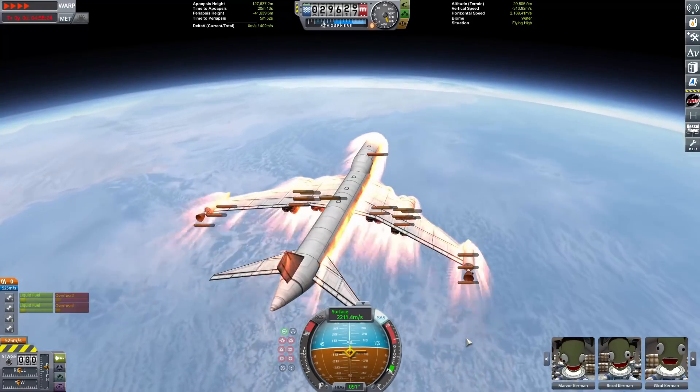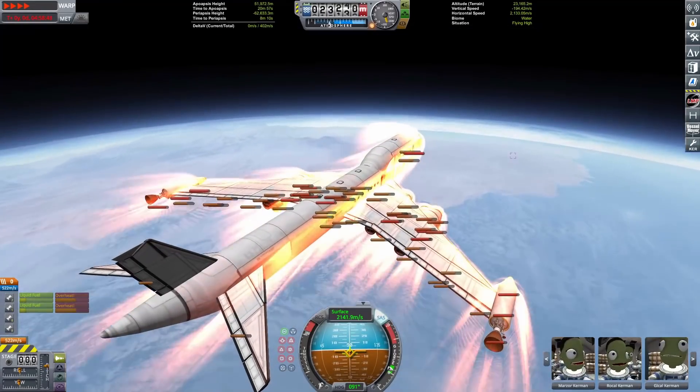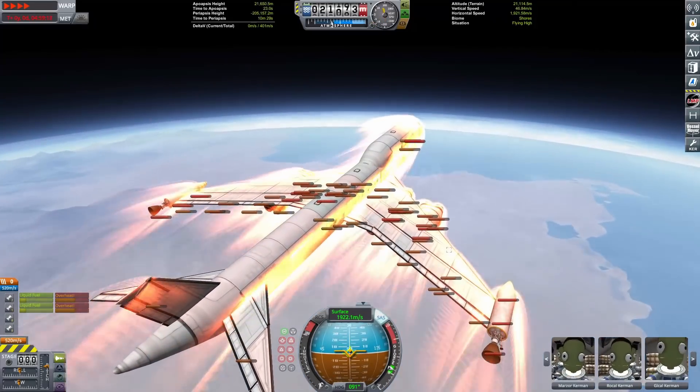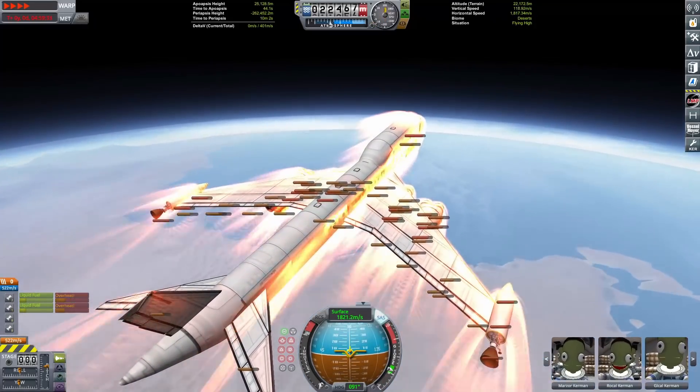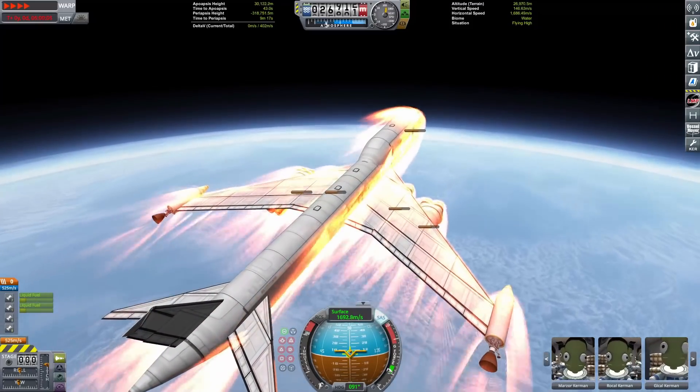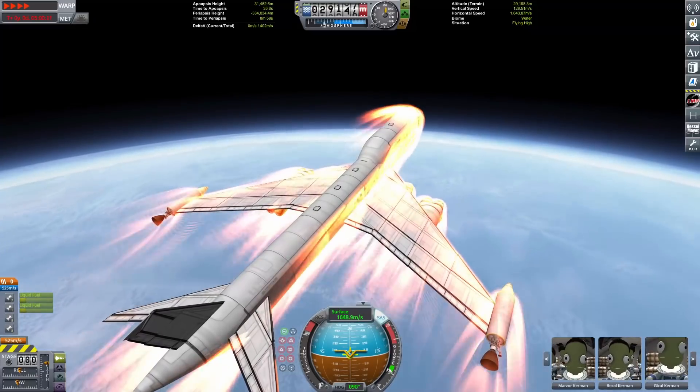So here we go, we're in stability assist, and you can see the temperature is really, really warm — so toasty. Oh my gosh, are we going to go up, are we going to explode — and now we're going up. That was right on the edge. If we had gone down like 100 more meters, we would have exploded. That's basically as close as you can get it.